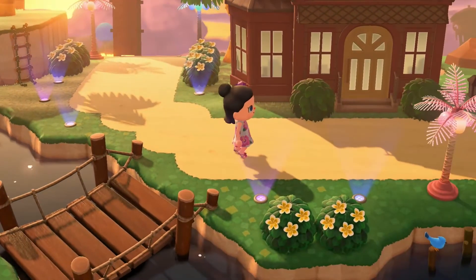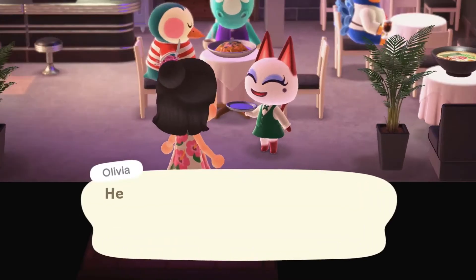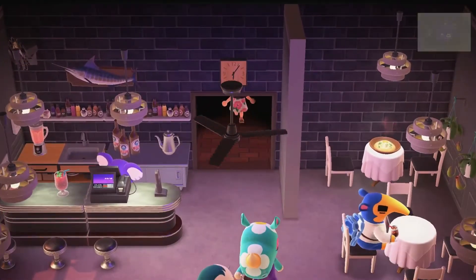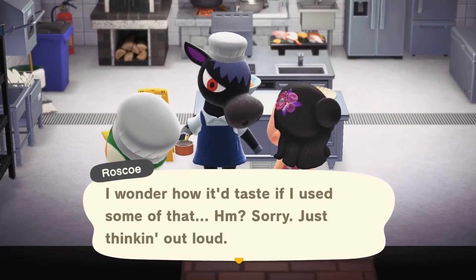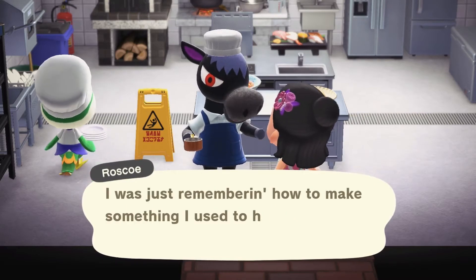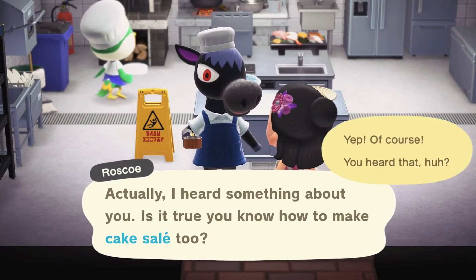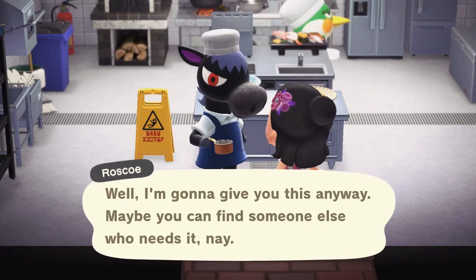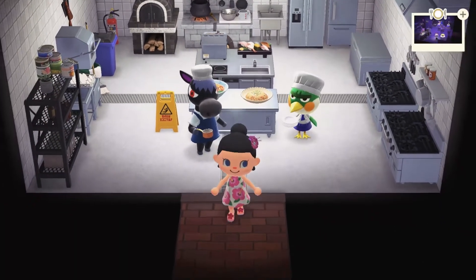Then you want to stop in at your facilities like the restaurant here — you get the restaurant after 12 homes I think. Stop back in here and talk to the chef, whoever your head chef is, and they will give you a recipe. You just gotta hope you haven't already learned that one, but yeah, I've already learned that one — I'll save it for my niece or my other character.